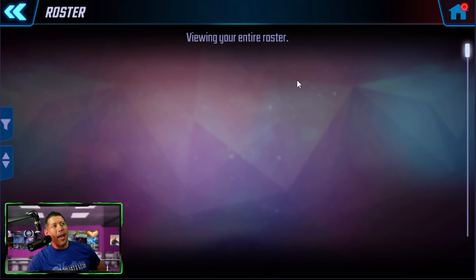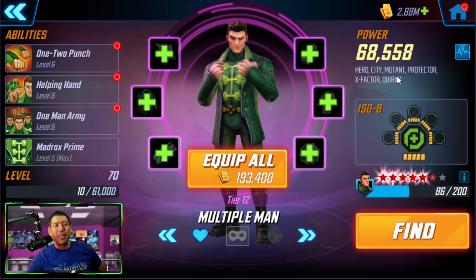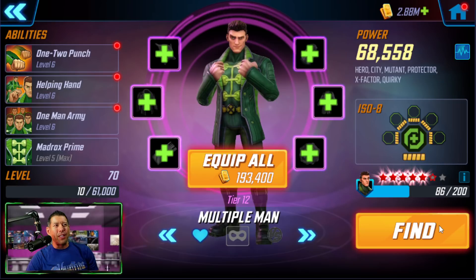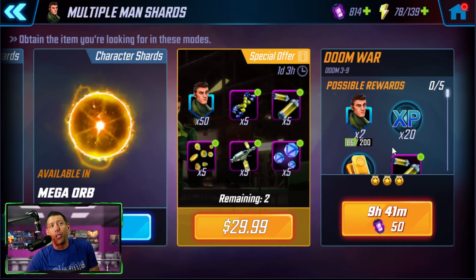Other places you could use them: sometimes you're farming characters and maybe you need their character shards right now. One example is Multiple Man — he's required for the Adam Warlock event. His first mythic legendary event is coming up in a couple of days. If you were short just a few shards, spending cores on refreshing those character nodes is not a bad thing if you really need those character shards because of a legendary event.